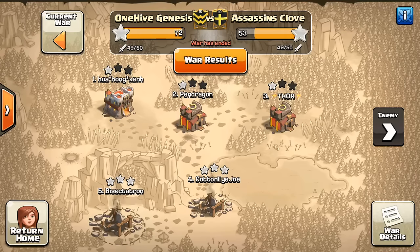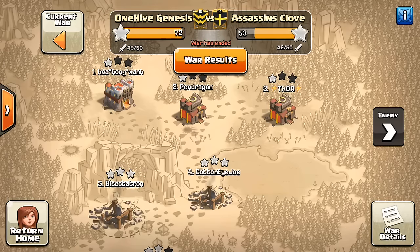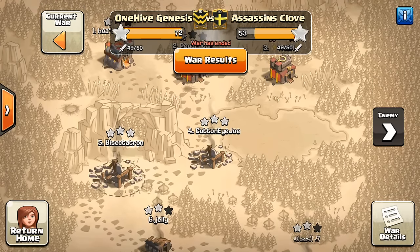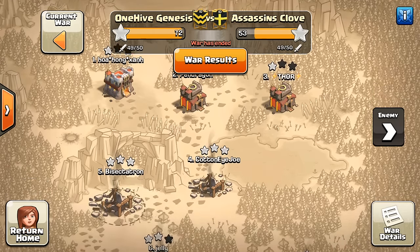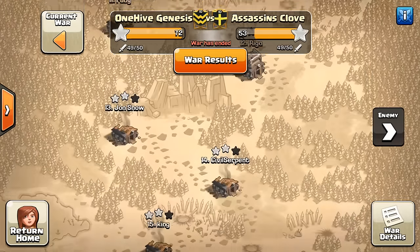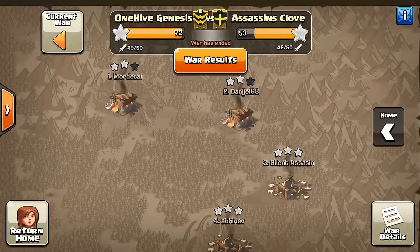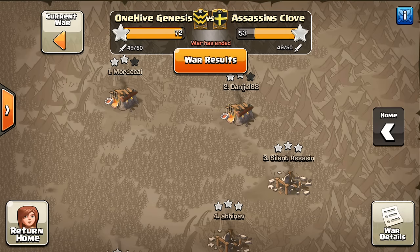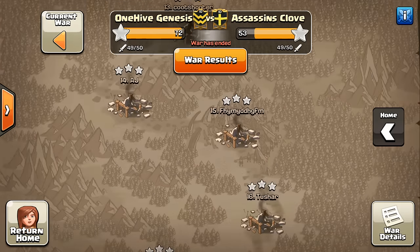We thought it was going to be a closer war when we got matched up. They are a level 10 clan, and they got some 3-stars up there, but those were kind of on our low level Town Hall 10s, me and Cotton Eye Joe. So they kind of used their big Town Hall 10s to take care of those bases. And they struggled up top though, on our top bases, and kind of scattered 3-stars on our 9s. So not that close of a war. We did a great job though — we got the 11s 2-starred, and then everything from the top Town Hall 10 and below 3-starred.